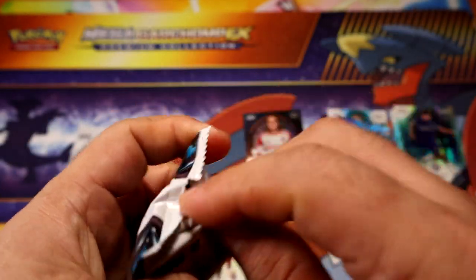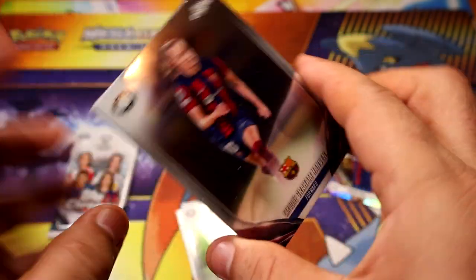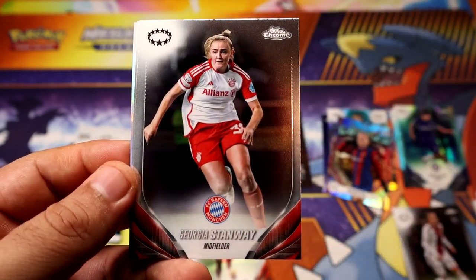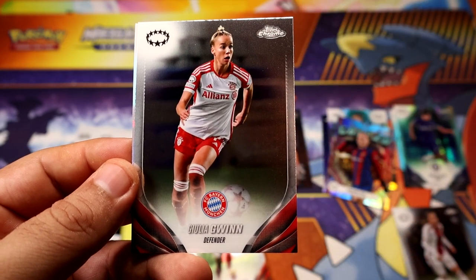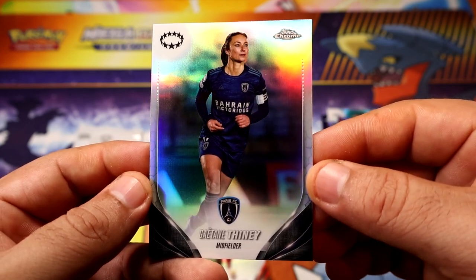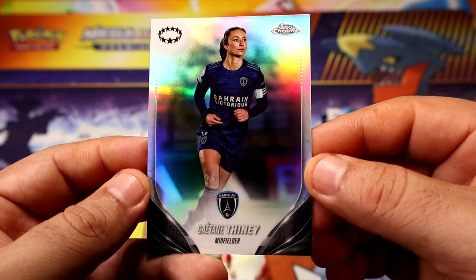Alright, two more packs plus the serial number pack still to go. We have Hands, another Barcelona, Power — Stanway — and a refractor of Gaëtane, probably saying that wrong. Let's just keep going.